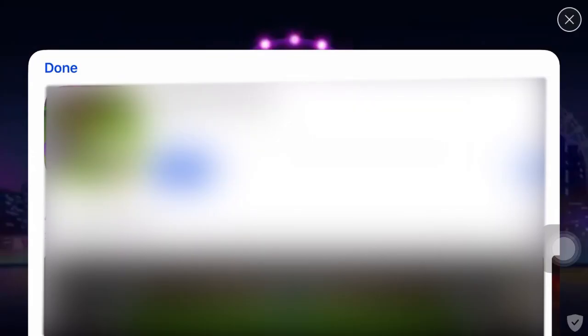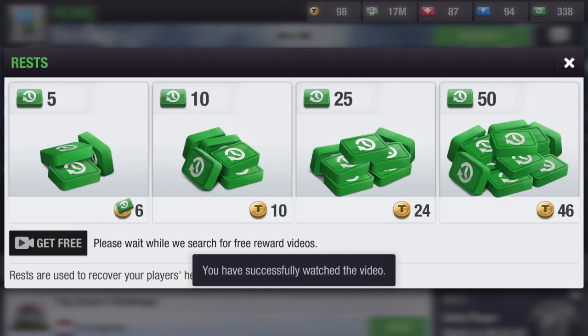One other thing I noticed is the advertisements — how they're structured is now quite easy to exit. Before, it was a hassle to close them and some would bait you into clicking the wrong exit button, redirecting you to their website or app store. But now it's quite easy and simple — you can just press 'Done' to close them.